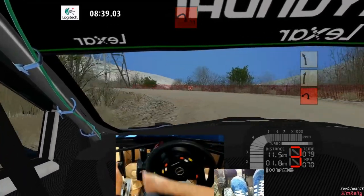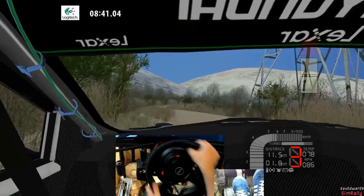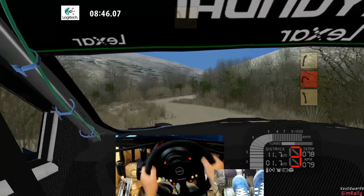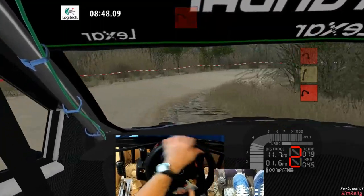Caution, slow in, heavy left minus, sharp block. Five right, small cut 70. Four left, small cut. Slow in, heavy right, sharp block.